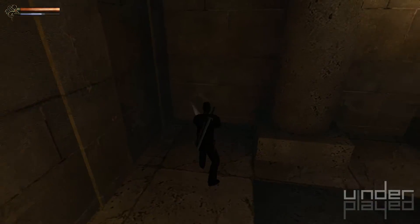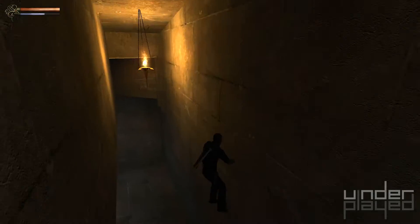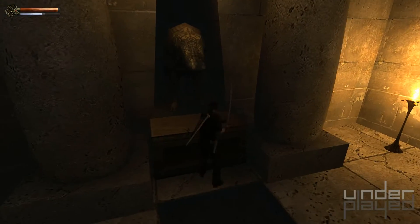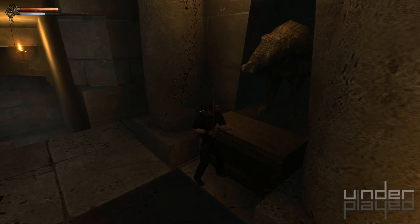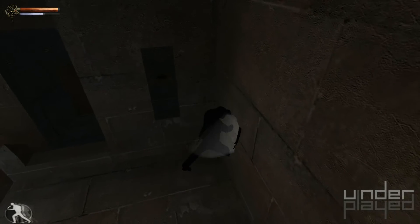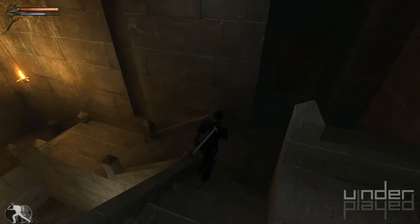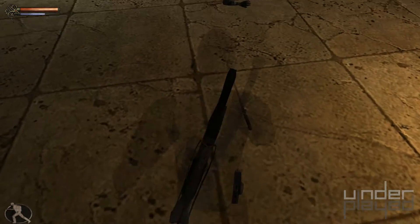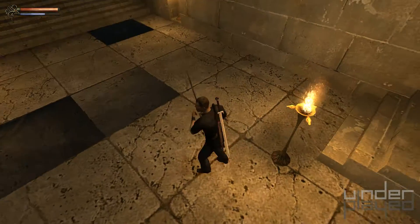I was wondering if maybe there'd be some advantage to getting these other weapons because they would attack faster or something, but this actually appears to attack just as quickly — or rather slowly — as the magic sword does. There's a crocodile statue right there. Is that telling me something I'm missing as well? I feel like lighting that torch is the key — if I light that torch, I can open that door and that door's gonna have the other Lotus key for me, but I can't light the torch without some sort of fire.